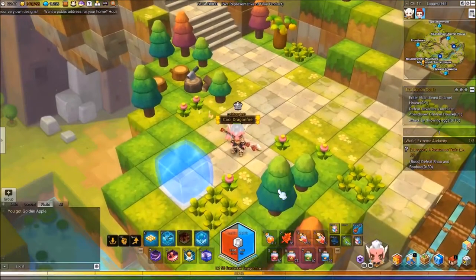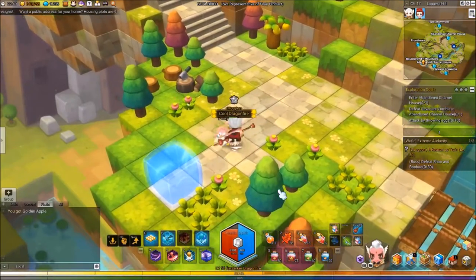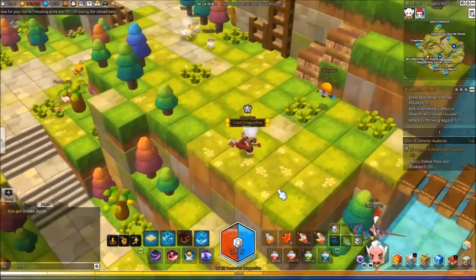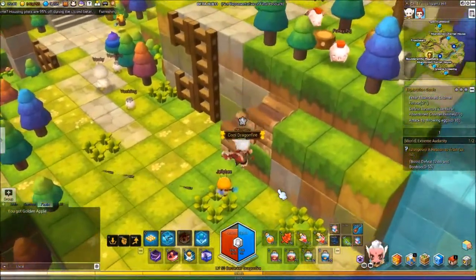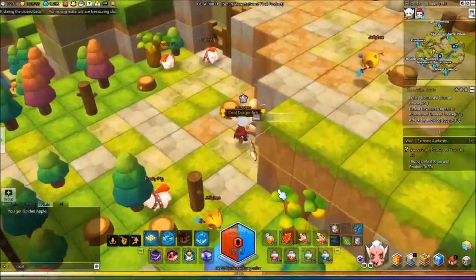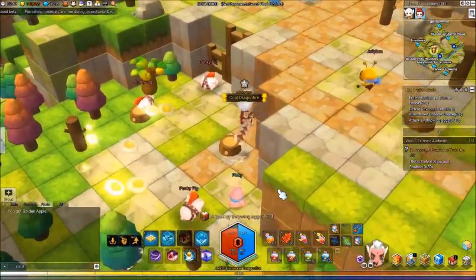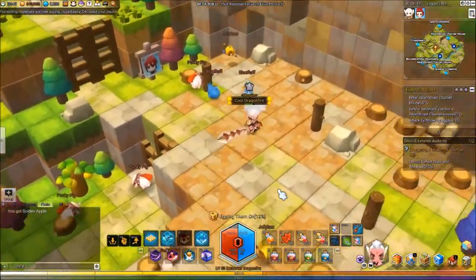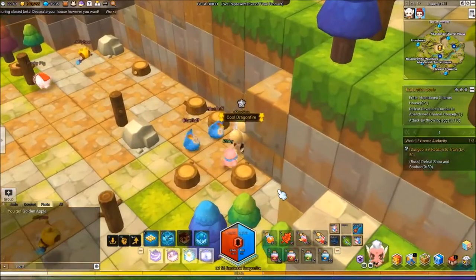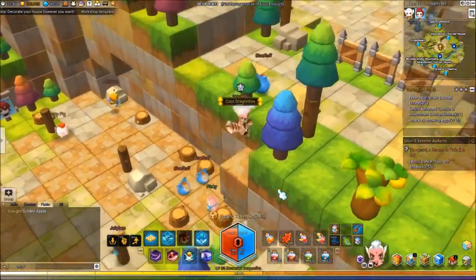Hey everyone, welcome to my Explorer guide for Logger Hill. As you're going to the location, you want to go around the map. Find these eggs, pick them up, and throw them. You don't need to hit any enemies — you can literally just throw them at nothing and it will count.